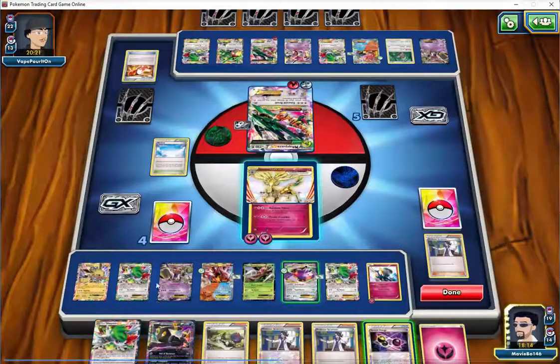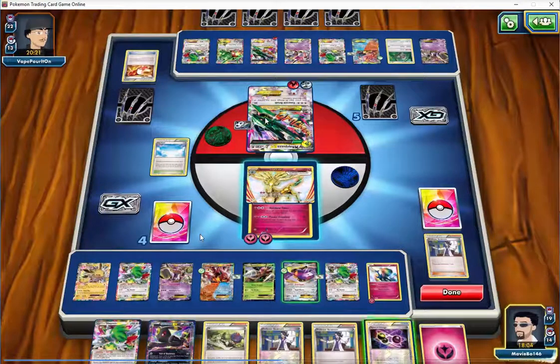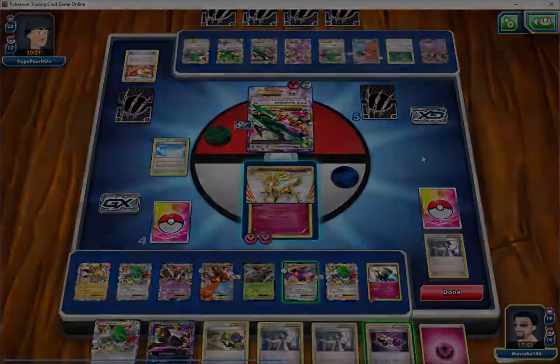I debated whether to play the Special Charge to recover one energy. Seagrove said he would go ahead and play it because we really only need to find one more DCE. If we get one energy out, we're taking a KO and that gets us down to two prizes — just having one more will win us the game. So he'd throw it out there; we don't need to conserve it hoping for maximum benefit.